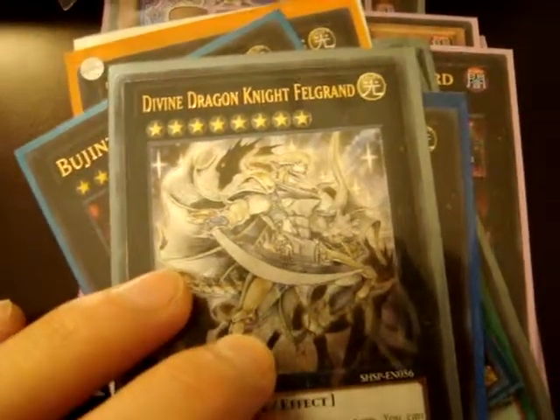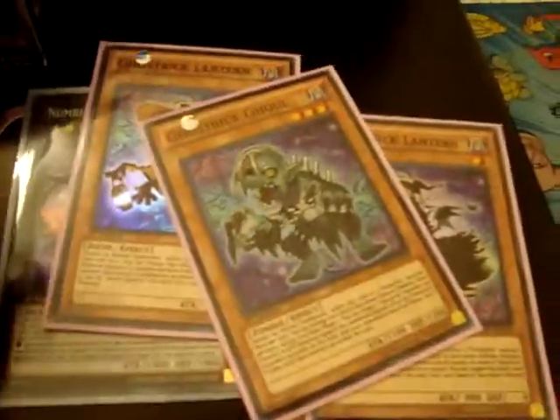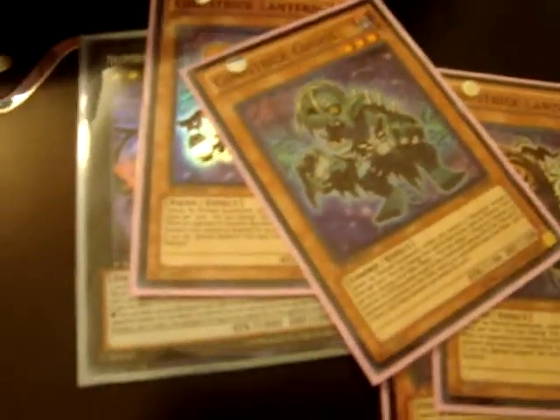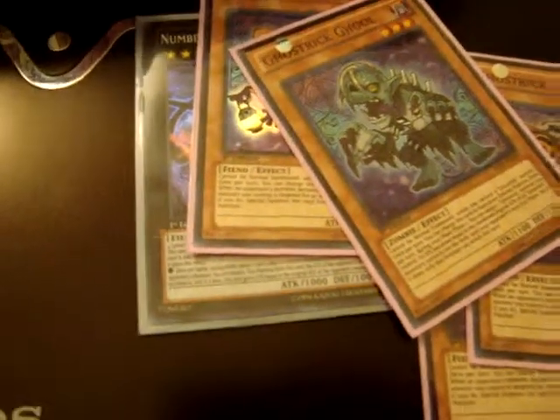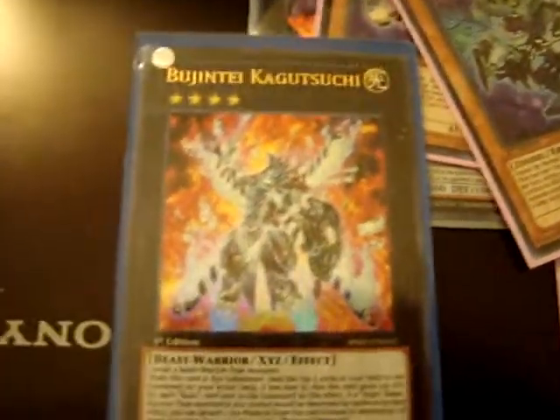And then we got a Sacred Noble Knight of King Artorigus, Bujinfull Amaterasu, and a Divine Dragon Knight Felgrand. So yeah, that's all the pulls I have here. If you guys want any of this, let me know. The Ghost Trick stuff's priority, so none of that's for sale. One of these will probably go to a co-worker because he needs it, but everything else is for trade or sale.